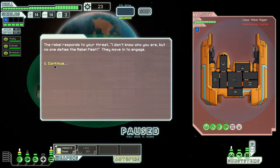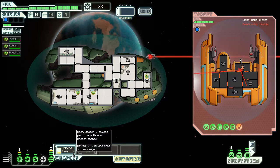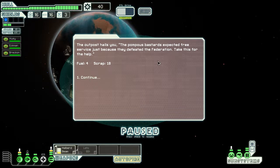We'll intervene to defend the outpost because these guys are douchebags, obviously. They must have one of the other anti-boarding drones. Well, they haven't quite got through my shields yet. Took out all their guns — maybe we can get that achievement at least, we'll see. Well, we got that achievement — shields holding. The outpost hails you: pompous bastards expected free service just because they defeated the Federation. Take this help. Awesome — more fuel, cool.